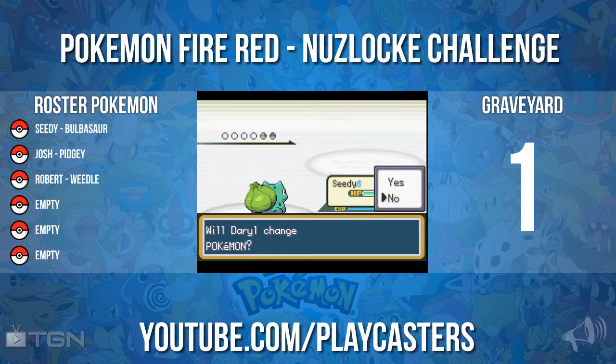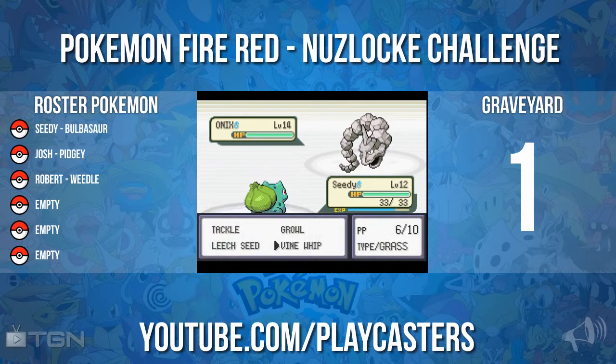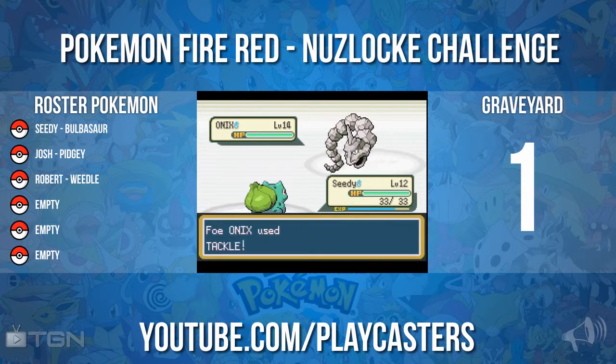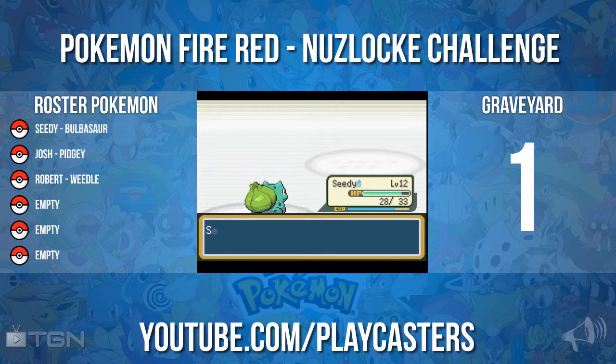Onix! I'm not going to switch mate. Onix level 14 - could be a bit more dangerous, but I don't think it will be. Should still just be like two hits for me. Or a single hit - or a single hit, that's fine. I'm down with that. See you later mate.